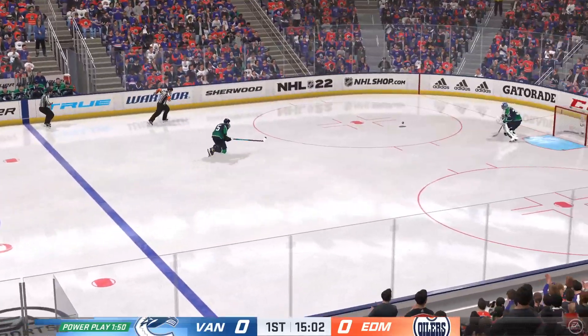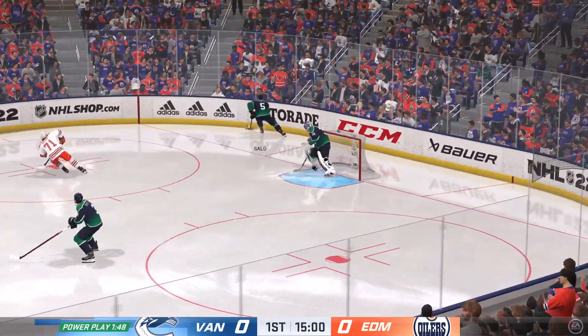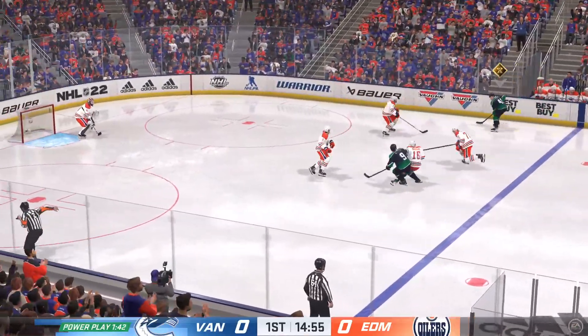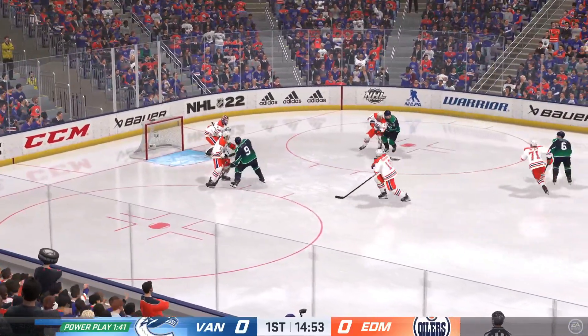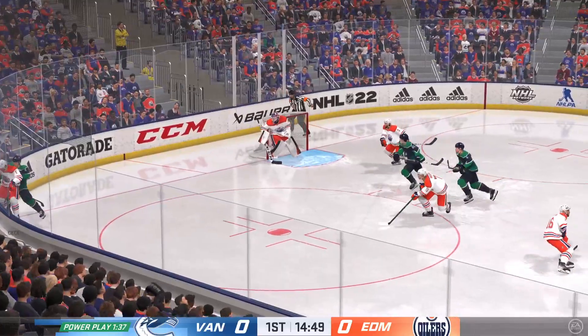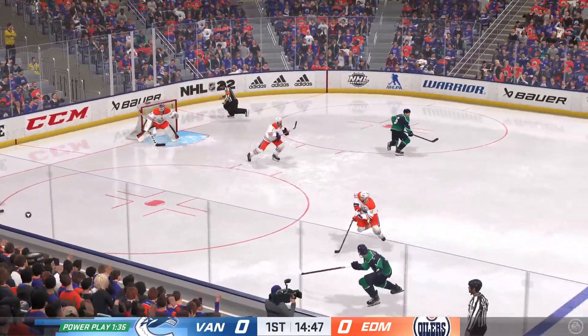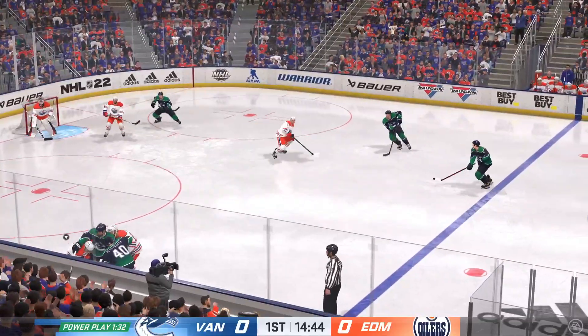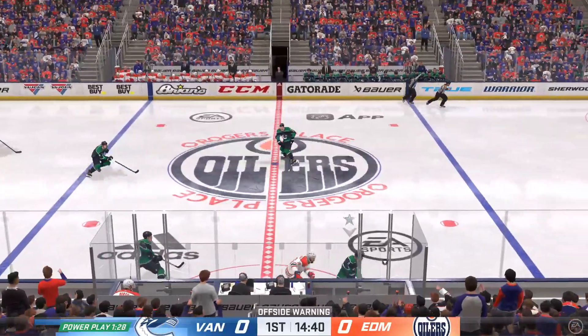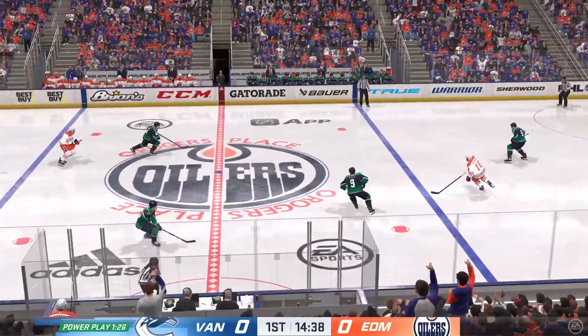They get that puck down the ice, Vancouver's got the puck along the wall. Down the right side and into the zone — he uses his reach to disrupt the play. The Oilers gain control, puck against the wall, battling along the boards. That's knocked away in the defensive end by Broussard. Vancouver's got possession here in the neutral zone.